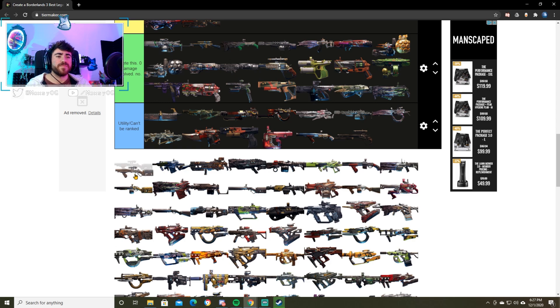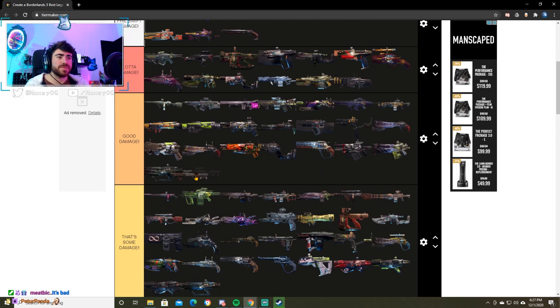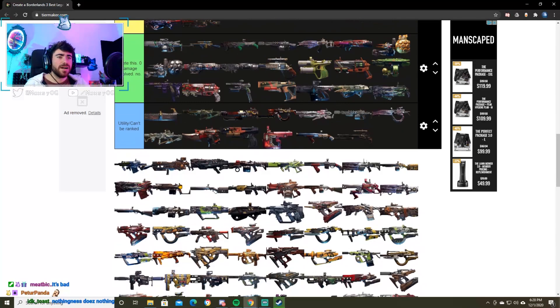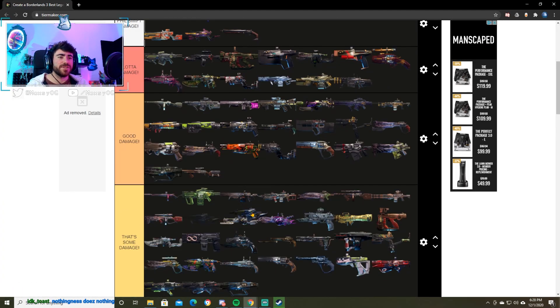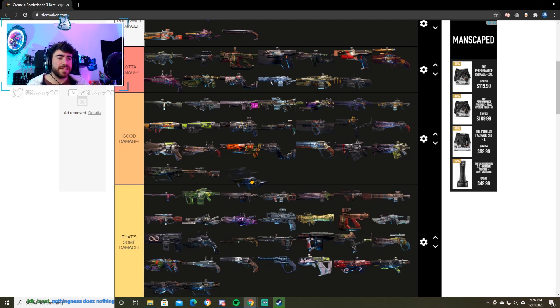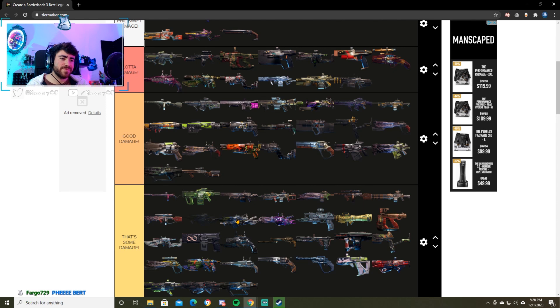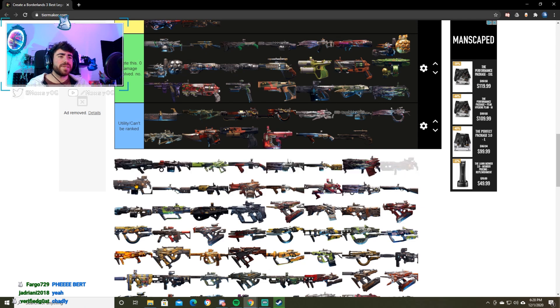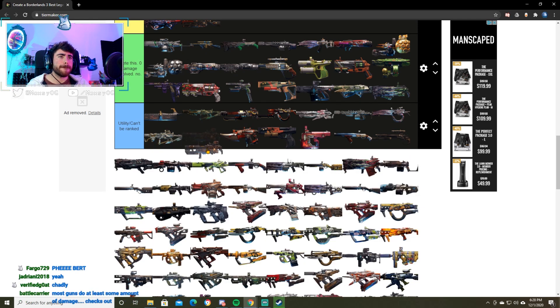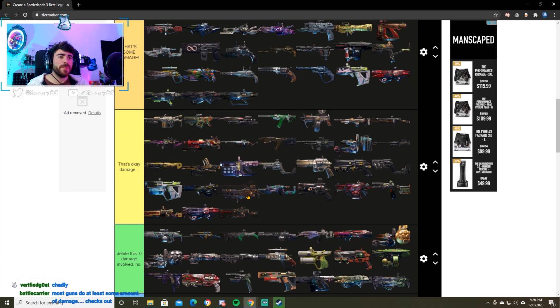One Pump Chump — good weapon. With 390 anointment and the right setup it's really good. I'm going to be putting it in good damage because you can do some really cool things with it. Next up the Furbert — I love this thing. No one uses it. It's so much fun — just a good feeling shotgun. I'm going to put it in that category, I think it fits better there. I enjoy it. Polybius — this thing got buffed, didn't it? It's some damage. There's a lot of weapons going on here.